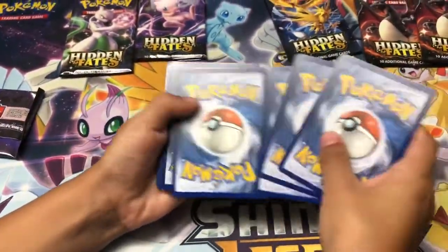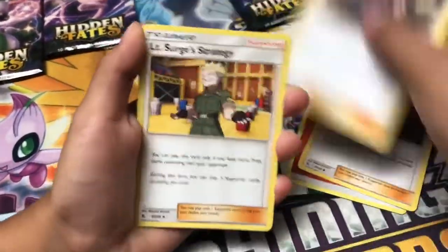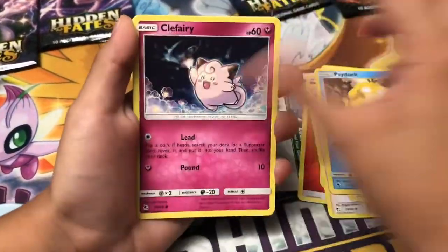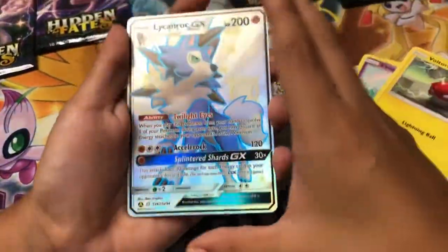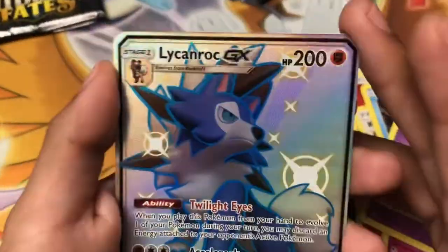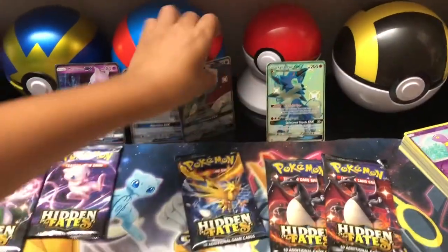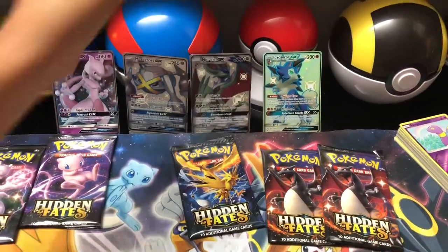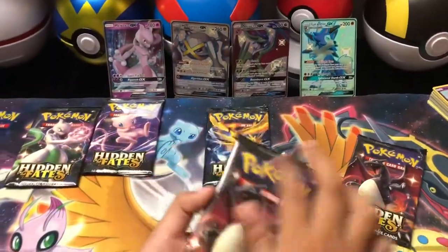Third pack: we got fire energy, Diglett, Treecko, Koffing, fairy energy, Magikarp — and look! A Lycanroc Shiny! Yes! Second shiny! We got a Lycanroc Shiny for our second shiny! Still very happy with these pulls — these pulls are awesome. I didn't expect that at all.